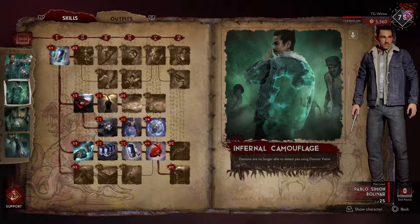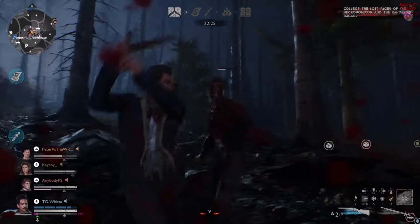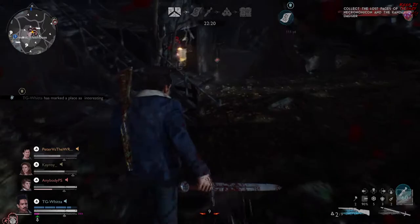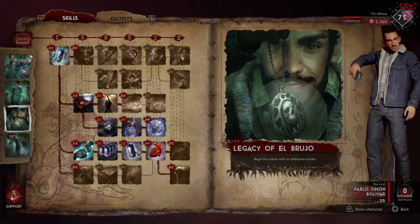Moving on to the bane of all demon players — Infernal Camouflage. This makes you completely invisible to the demon no matter what you do for the entire game, unless you go down, because it is still bugged. So keep it in mind: when you go down as Pablo and get resurrected, you're then visible to the demon all the time — kind of crappy, but I'm sure a fix will come eventually.